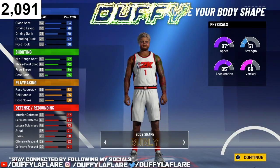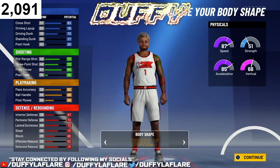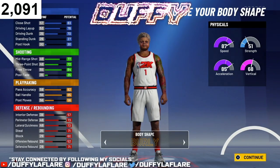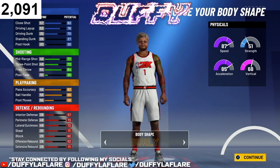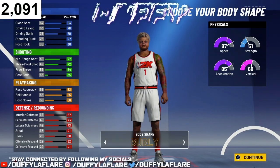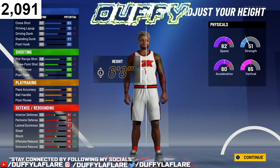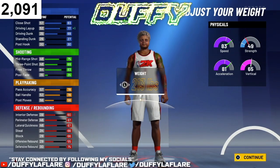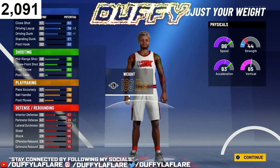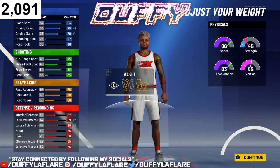For the body shape, make sure you rock with Burley. Burley does a lot for your player — this game is animation-based, so the bigger your player, the better, as far as blow-bys, getting bumped on defense which leads to steals, and on offense being bigger leads to blow-bys. For the height, go six-eight. For the weight, drop it down to 190 so you can get your speed and acceleration up. If you go to 185, your interior defense drops, so 190 is perfect.